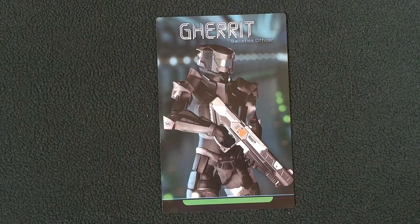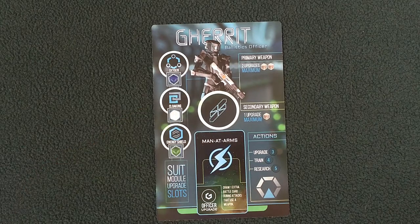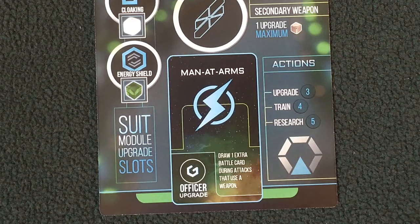Officer Garrett is the ballistics officer — he is the weapons specialist. Garrett's special ability is 'Man at Arms': Garrett can draw one extra battle card during attacks that use a weapon. There are attacks that don't include a weapon, but anytime Garrett uses a weapon he draws one extra battle card. His actions: he can upgrade for three action tokens, train using four action tokens, and research using five.